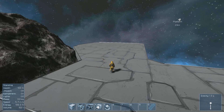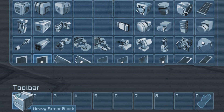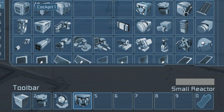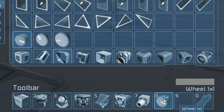Let's start first by setting up your toolbar. You can clean the toolbar by right clicking the existing items. Next, fill your toolbar with the following: a heavy armor block, a rotor, a gyroscope, a small generator, a cockpit, a merge block, a thruster, and finally a small 1x1 tire.